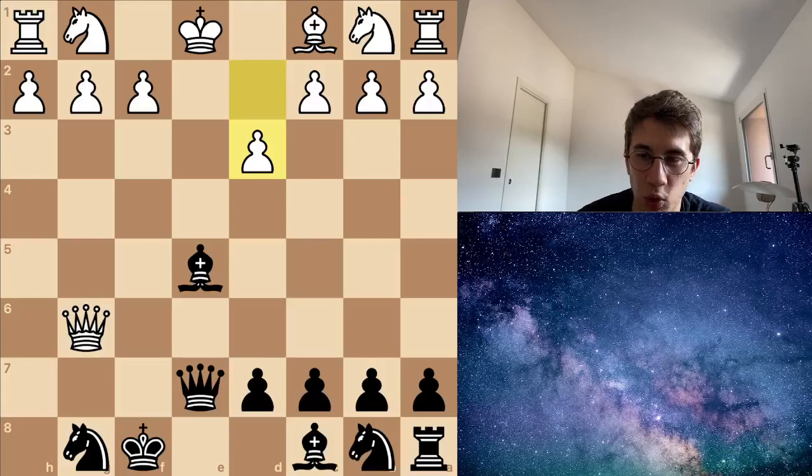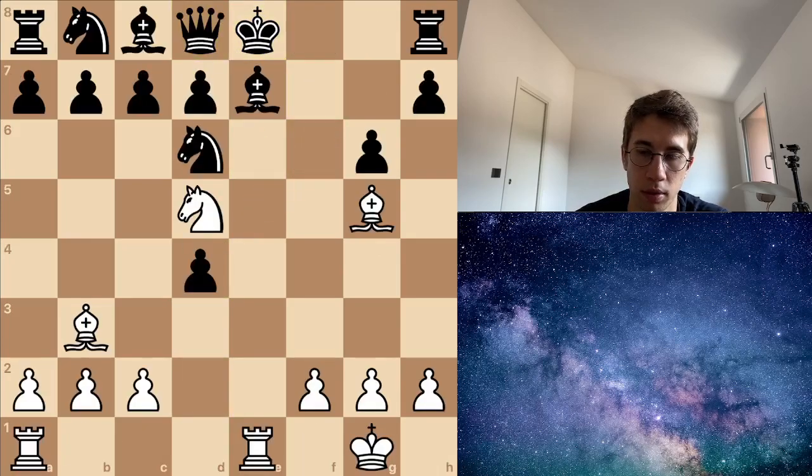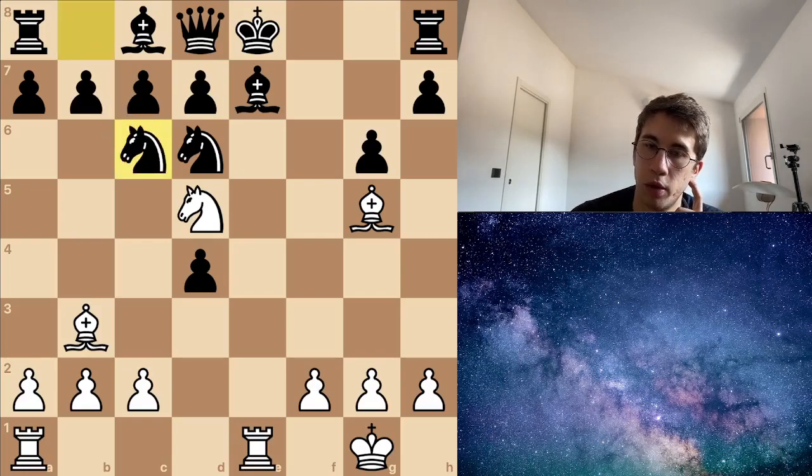Hi chess friends, welcome to a new video here on chess.com. This time we will do some problems together. I want to reach 2200 ELO. In this first problem I have the black pieces. Can you see the easy checkmate in two moves? This double check, and now queen here is checkmate.